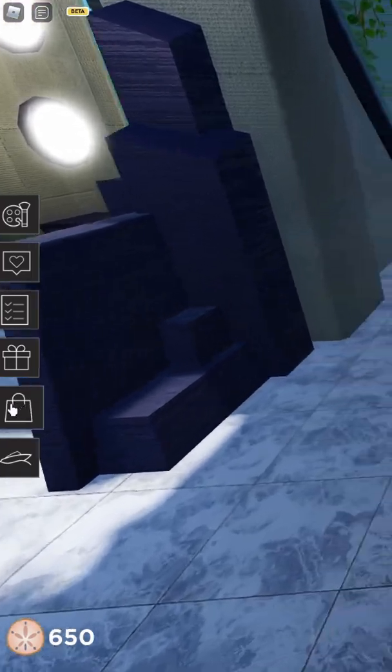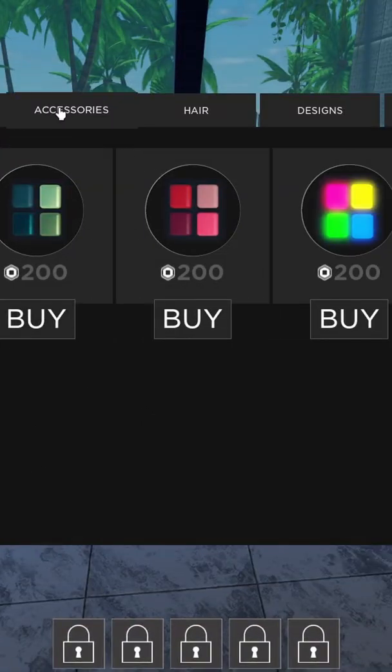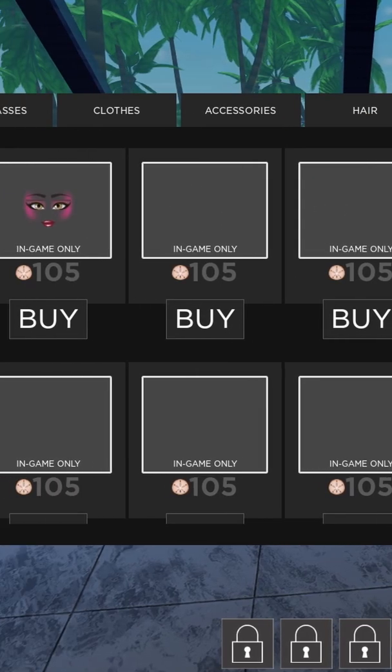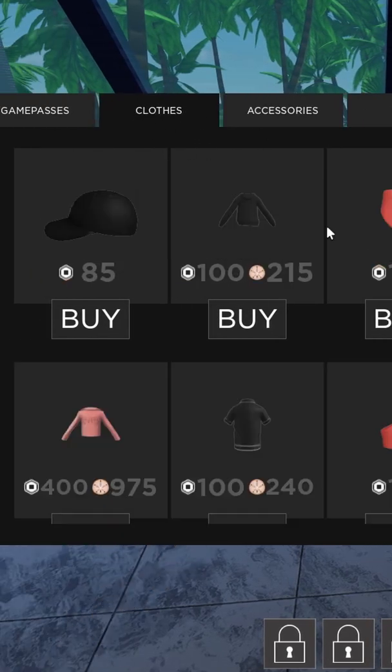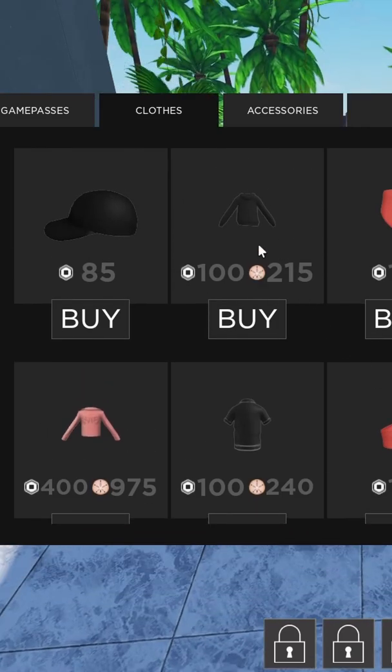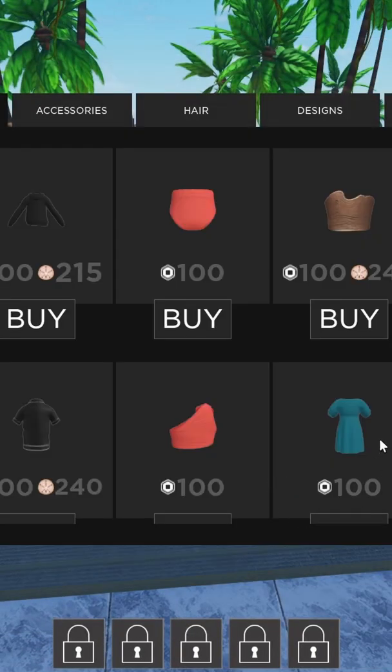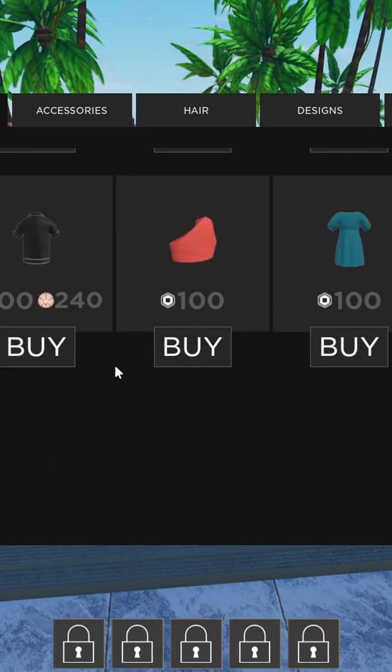There's this bag icon — press that. If you look at accessories, then go to clothes, there are four items you can actually get. This is the NARS sweater and this is the crop top, which I'm going to buy right now. You can buy them with the in-game currency, get the badge, and get the item.